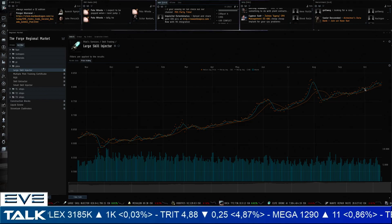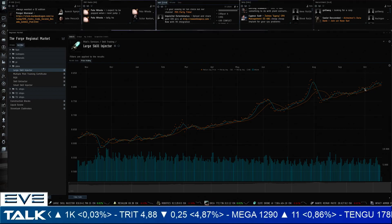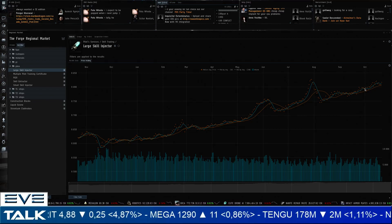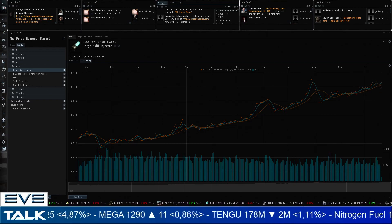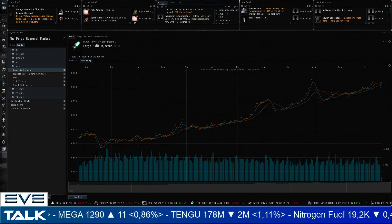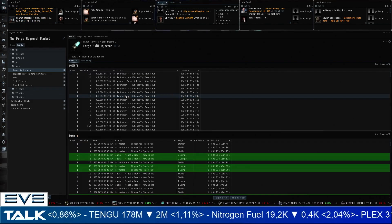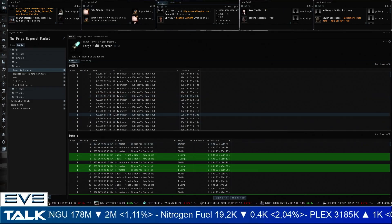The alpha changes aren't coming until December, so the rush for skill points may actually only happen after the alpha changes hit. Why would an alpha character rush into skill injectors right now? Perhaps to take advantage of current prices, but most people seem to have a wait-and-see approach. Large skill injectors are currently under a little pressure, being sold for 820 million ISK with buyers at 808 million. There's a bit of hesitation at the tail end.